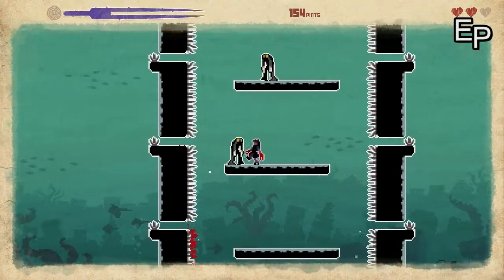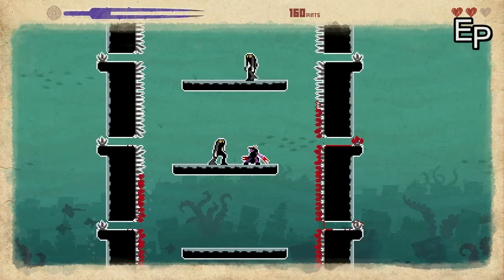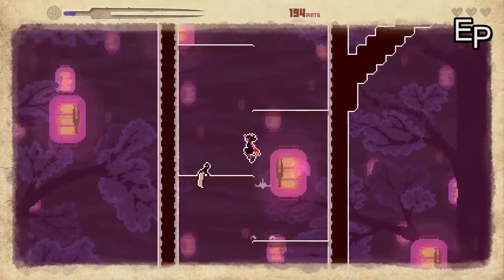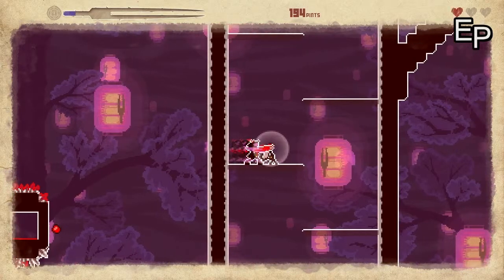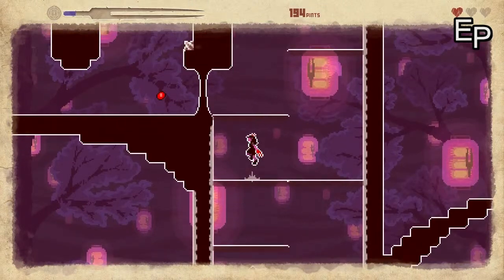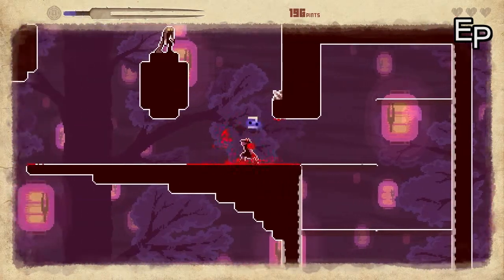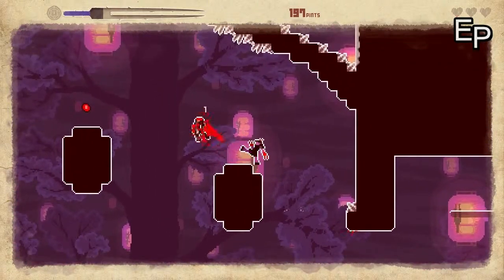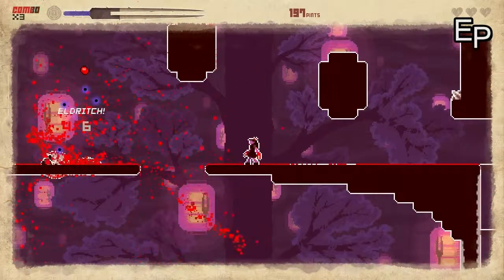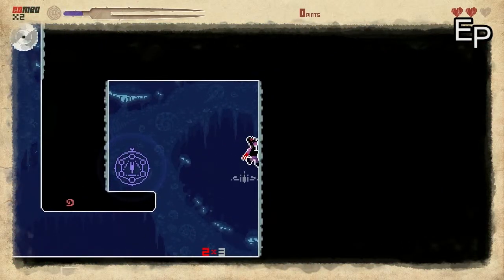They Bleed Pixels has a fairly basic but very intriguing story. You play as a little girl moving into a house, and as she roams around a hallway she stumbles across a library where she finds a book that starts bleeding on her. From that point on, every night when she goes to sleep she has terrible nightmares that you actually play through in the game.